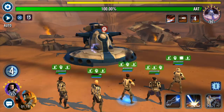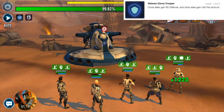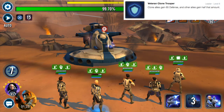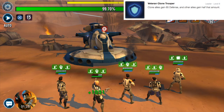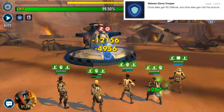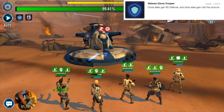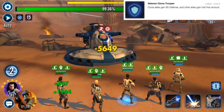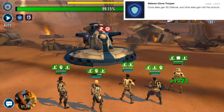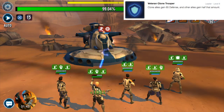Characters like Cody and Clone Sergeant will love to assist to get that extra turn meter bonus and put out a lot of damage. Next is his leader ability, Veteran Clone Trooper: clone allies gain 65 defense and other allies gain half that amount. This is a very basic leader ability and in the grand scheme of end game, you are not using Fives over characters like General Kenobi or Anakin Skywalker.